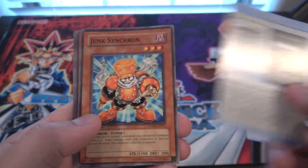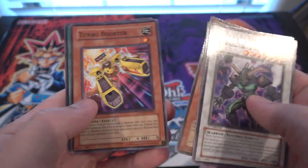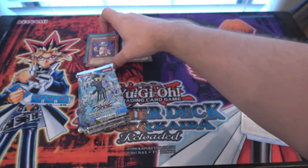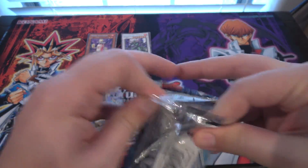Another strategy card, this time with Stardust on it. Junk Synchron again. And we have Nitro Warrior for rare. For a second I thought maybe it was Stardust because I saw it was a Synchro Monster. That's still pretty good — at least we got Nitro Synchron and Nitro Warrior right back to back.